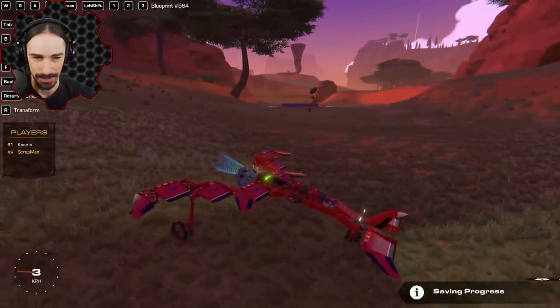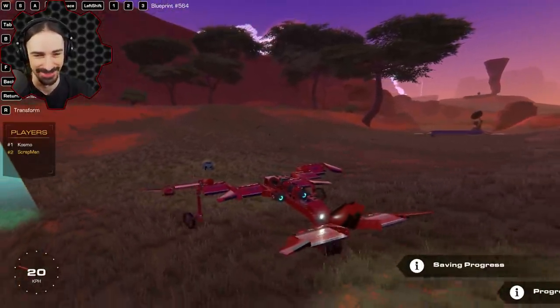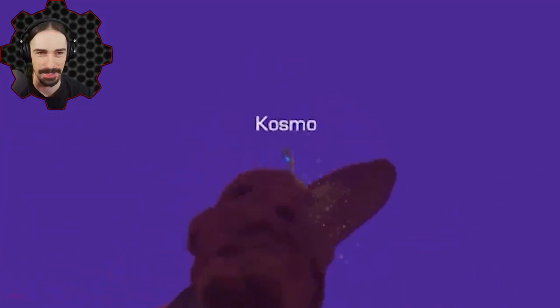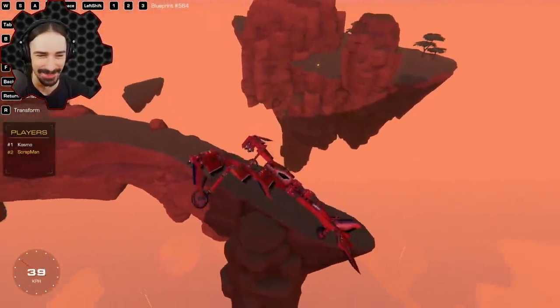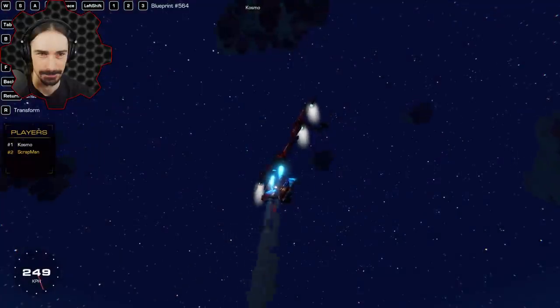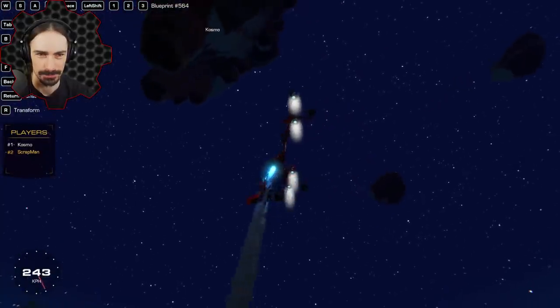I'm just going to drop it gently. That wasn't so gentle but it didn't explode. I just see sparks. It's such a narrow ledge, it's so annoying. I'm getting one of these big ones — I am actually above land. Perfect.